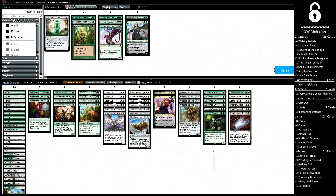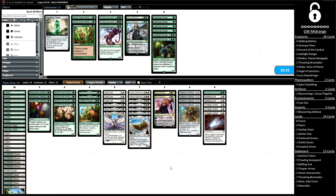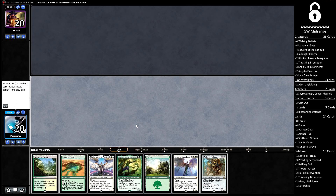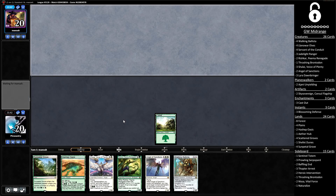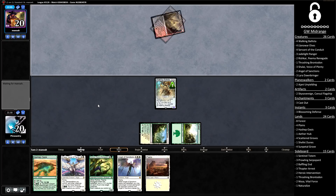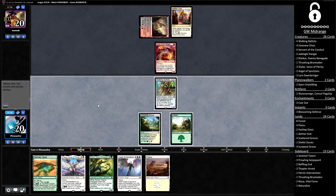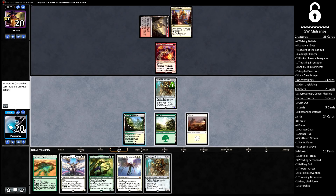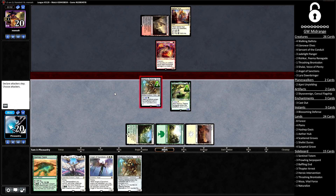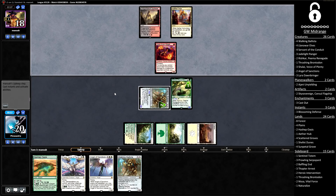Sideboarding is just like in match number one — taking out all our Elves because they suck against Chain Whirler, putting in a bunch of removal spells. Hopefully we won't stumble in game number two and we can put a win on the board. Welcome back for game number two in round number three — another kind of slow opener, but it's a keep. Good thing about this opener is that if we can curve Ballista into Rishkar without getting them killed, we'll not only get a bigger Ballista, we'll also get an extra mana dork. We stick our Ballista, draw a Plains, and the opponent has Aether Hub, Soulscar Mage. We draw a second Ballista — not exciting — so we run out our Rishkar. Our Ballista now taps for mana. The opponent has another tap land, which bodes well, but they Abrade our Rishkar, turning off the Ballista's mana production.